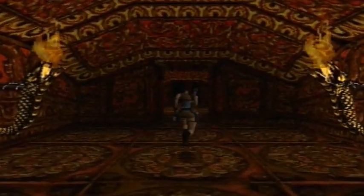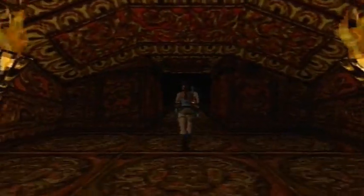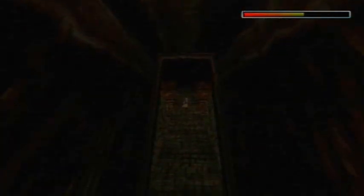Alright guys, here we go — the second Temple of Zion video. This time I have to go all the way, so no cheating, no shortcuts. Well, technically it's not really cheating because you're just putting Lara in a certain position — if core design didn't want you going that way they should have restricted you. But yeah, we've got to do it all legitimately now. It's very, very long and arduous but I'll do my best.